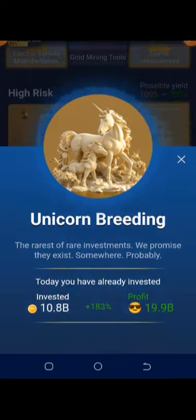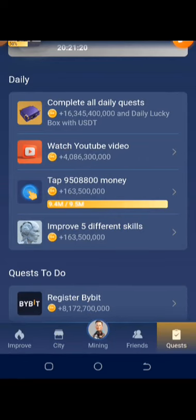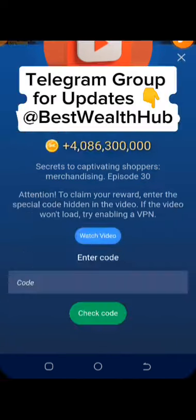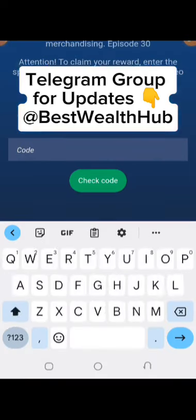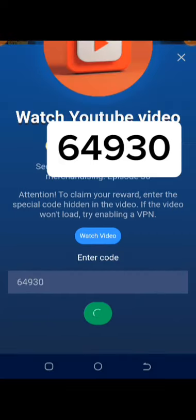For the YouTube video, we have one video right here — click on it. This one is episode 30, so just click on watch video, minimize, and return back. You don't need to watch anything. Here you're typing in '64930,' then click check code. You can see they are all correct.